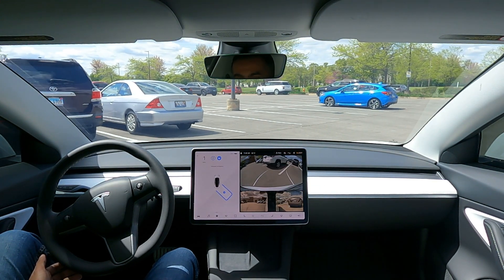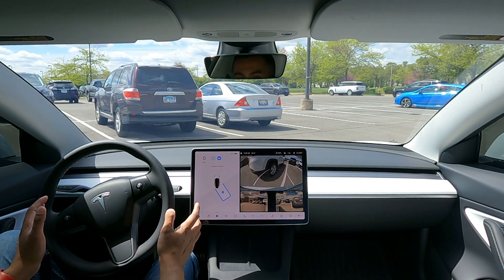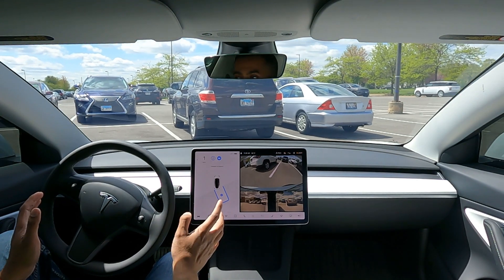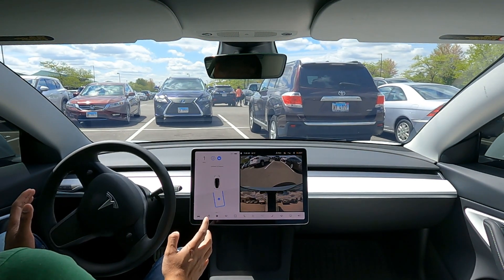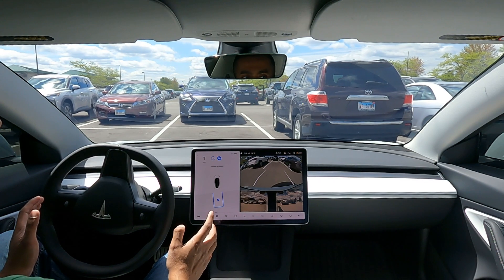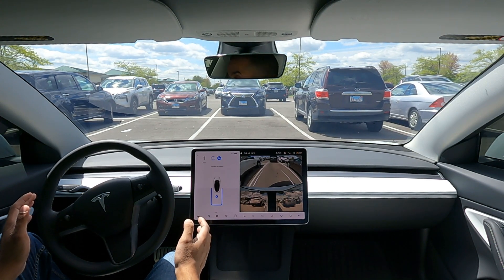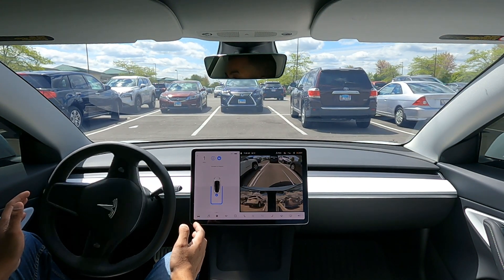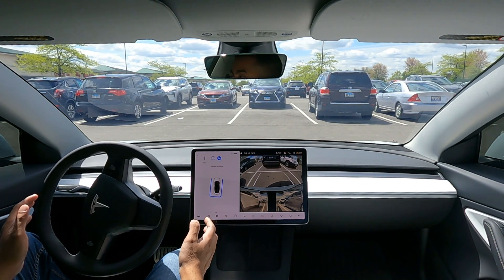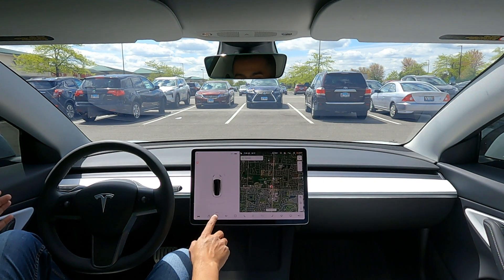I think it's going to take it wider, which it is. It's coming close to that car — it stopped. That kind of scared me a little bit but I didn't intervene. It's just going to pull forward and then back into that spot. You guys can see that car is crooked, it's right next to the line, and so far it's keeping its space. Straightening out a little bit and coming to a stop. Auto park complete. Let's take a look at the camera — plenty of space in the back. A little bit less space on this side, but I think it's because of how close that crooked car is.